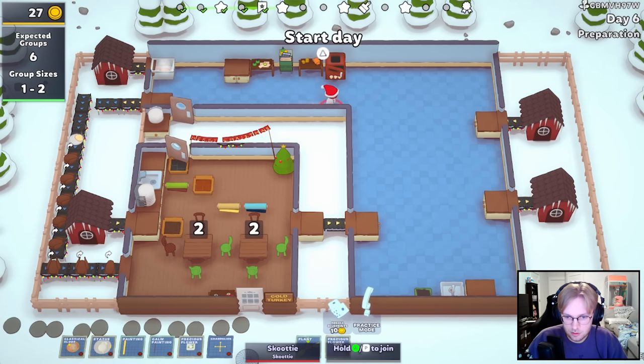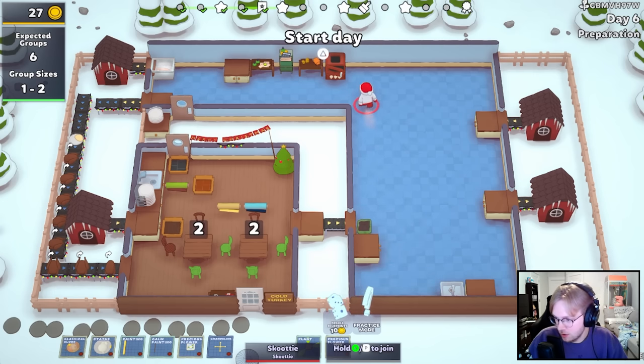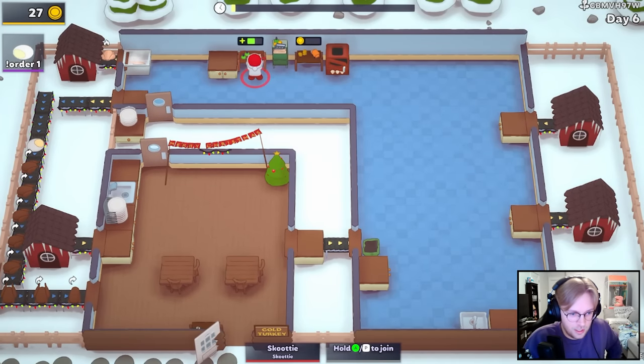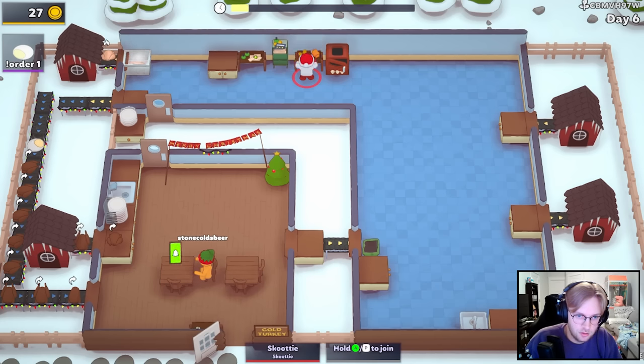Dump into the trash bin. I guess it holds three. I wish the elves would just take care of the carcass. Now we have turkeys always cooking. And then we can go straight on to portioner. I don't get the point of this, though. I guess since they stay across turns, that's why it's good.